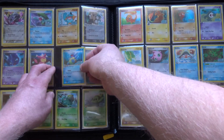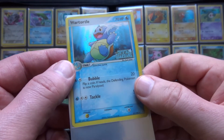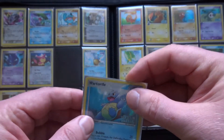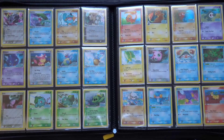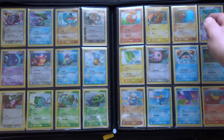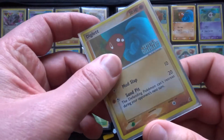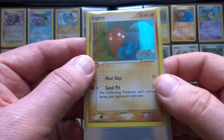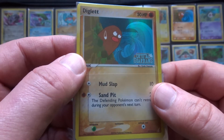Some of them have got the foil in the background, some of them have got the foil on the Pokemon, and I don't really know what the distinction is that makes for that decision. There's an interesting little card here — a lot of foil on it, but very strange. Diglett's just emerged as a tsunami is about to hit it.